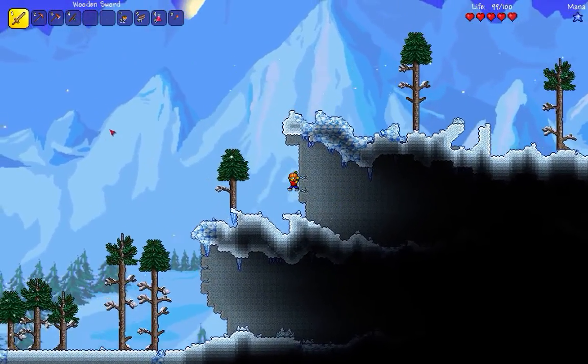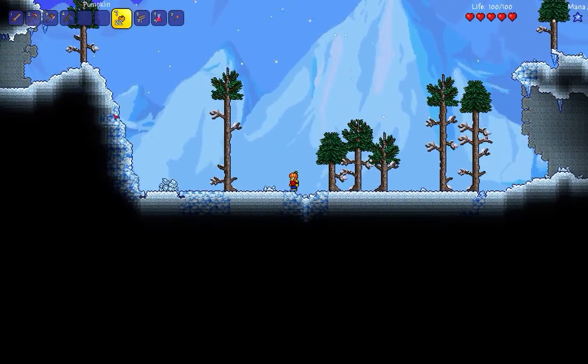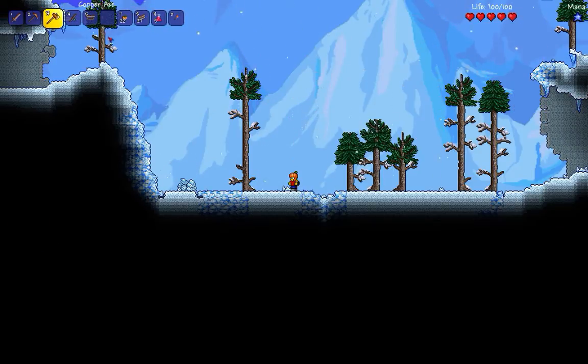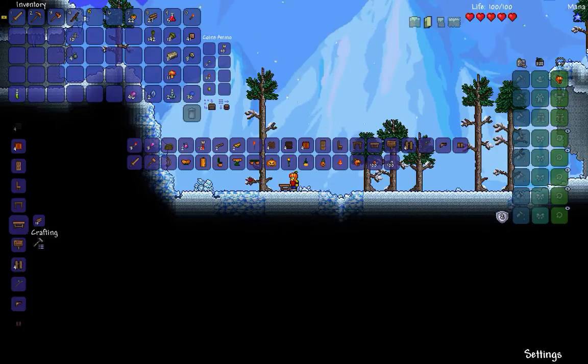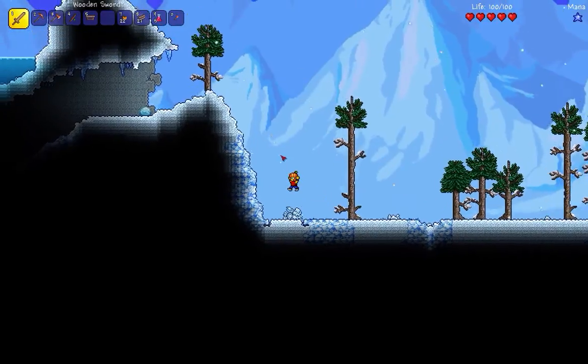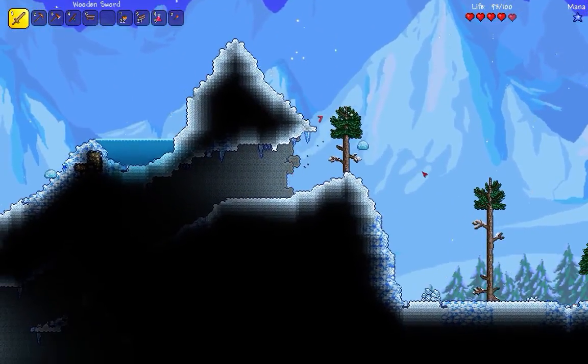Let's go ahead and look for some more pumpkins, because I really like those pumpkins — I think you guys do too. Let's make a normal workbench here, place it down, and see if we can make any more pumpkin armor. We can only make the helmet. Pumpkins for maybe a chest plate, and then we'll work our way down from top to bottom.